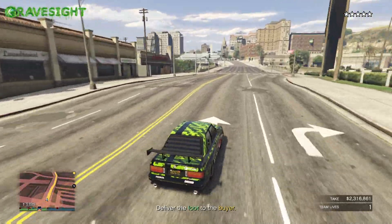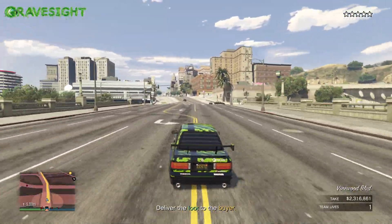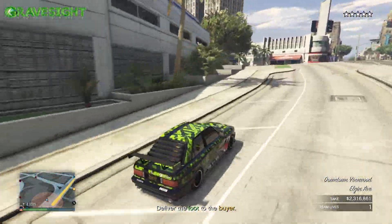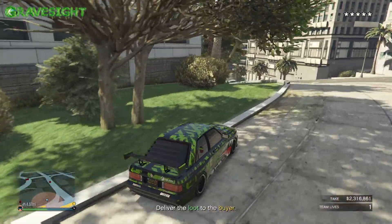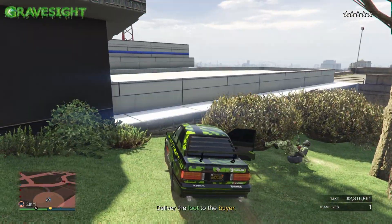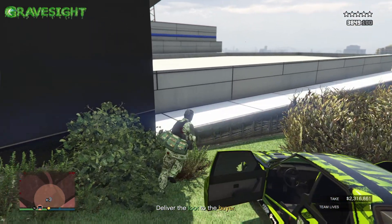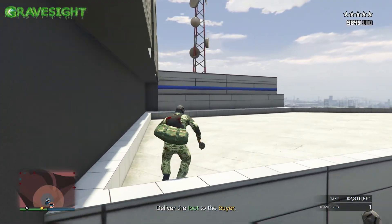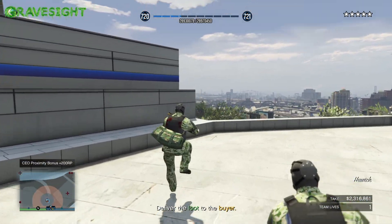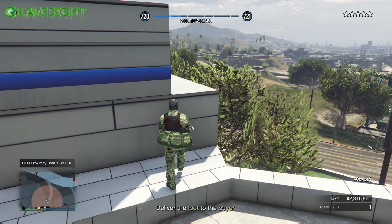We're just going to go down this main road — you should not encounter that many police officers, but you might. Here's the police station, so we're going to go left. Jump out of our cars. Now I'm going to show you guys the path we're going to take — we're going to jump up here, on top of a bunch of stuff, just to get on top of the building.